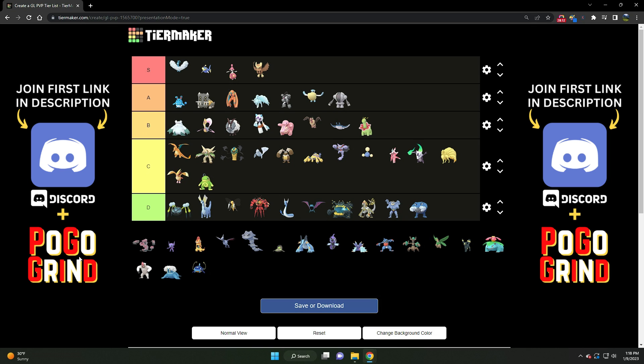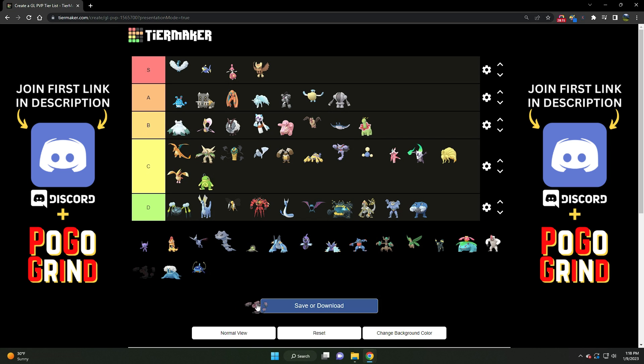Then we've got Runerigus — D tier. It's decent but a little awkward. With Pokemon like Noctowl all over the place, and even Pokemon like Lantern — especially if it has Water Gun — can absolutely put in work against it, which really shouldn't be the case. Runerigus is much better suited for the specialty cups.